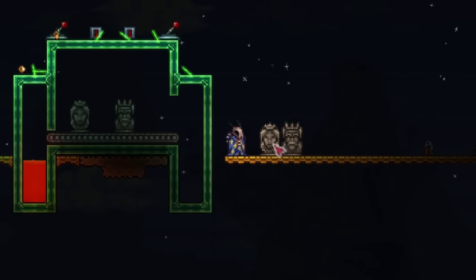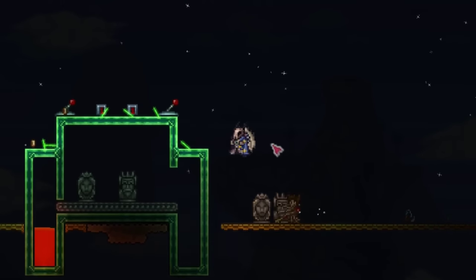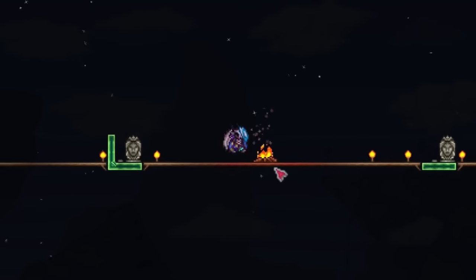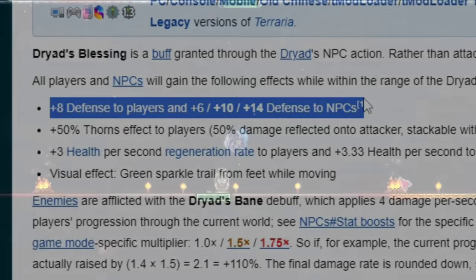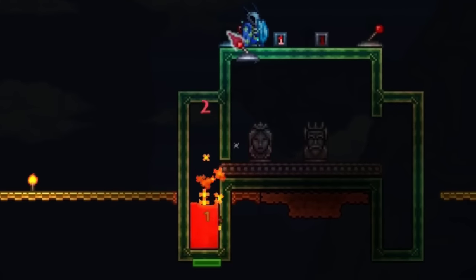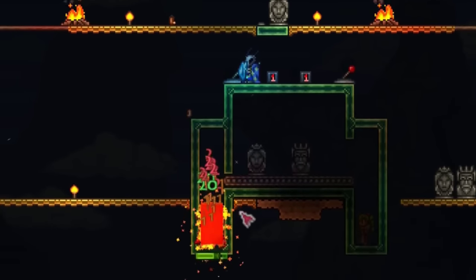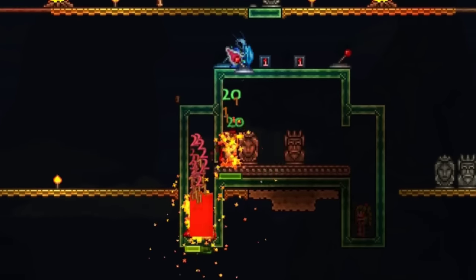Are you serious? This allows me to make a machine where I could teleport the nurse or the dryad exactly where I want and when I want them there. So I'm in an arena where I can teleport NPCs to me wherever and whenever I want. Now we have to cycle through and only get the dryad, because if you don't know, the dryad gives you like eight defense when she's near you. We just gotta cycle through everyone.